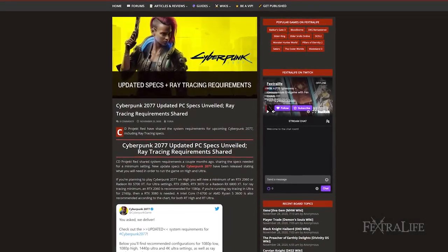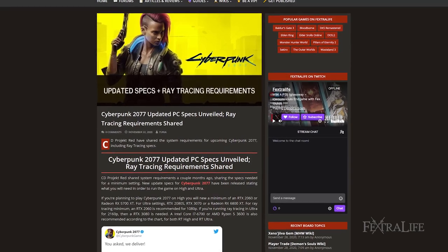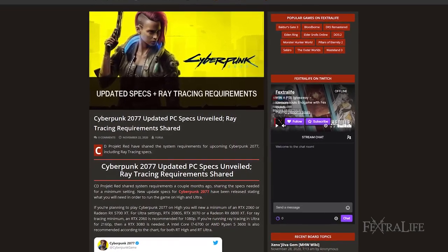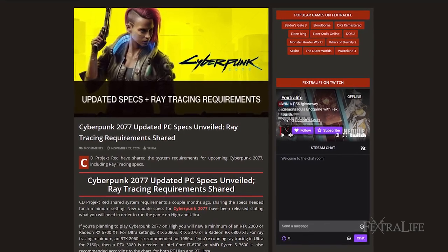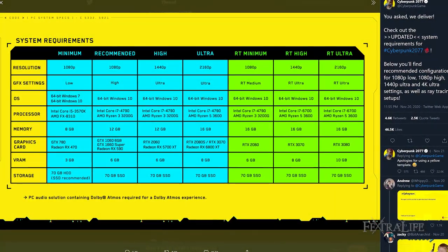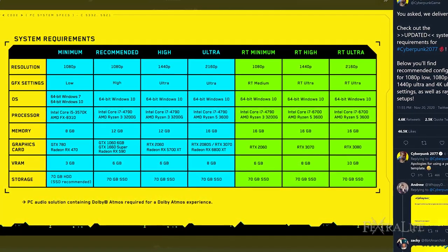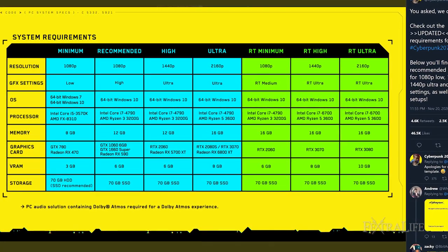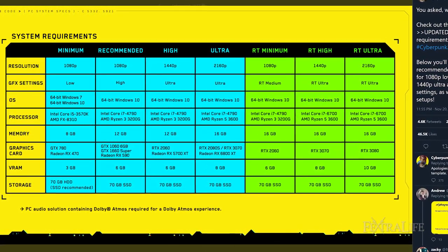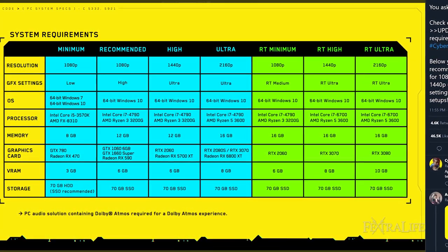CD Projekt Red shared system requirements a couple of months ago showing the specs needed for minimum settings. New updated specs for Cyberpunk 2077 have been released stating what you will need to run the game on high and ultra. For high settings, you will need a minimum of an RTX 2060 or Radeon RX 5700 XT. For ultra settings: RTX 2080 Super, RTX 3070, or a Radeon RX 6800 XT.